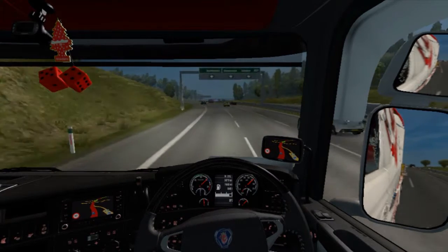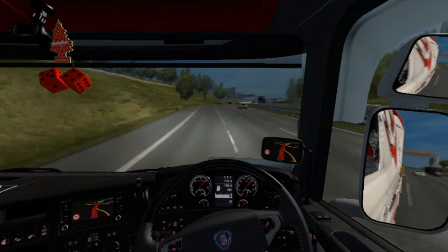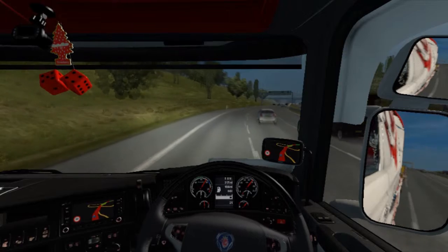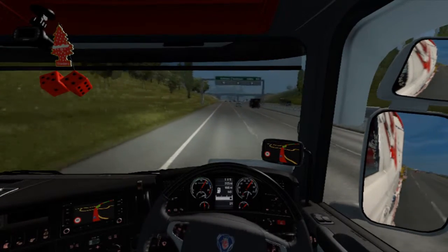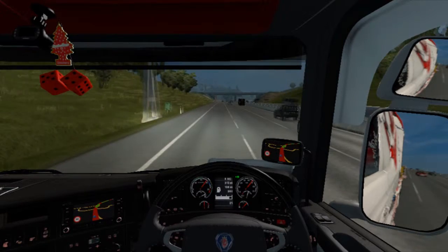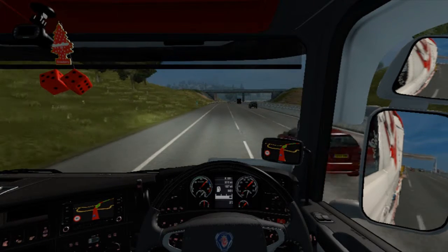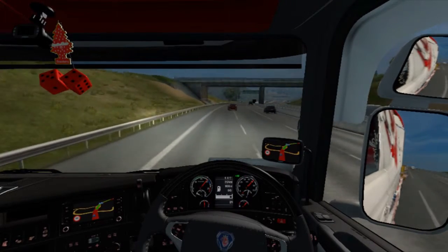A standard truck can weigh about 10 tonnes on its own — so this truck is probably about 15 tonnes. So you're going to be looking at a good 70 tonnes combined when you count the load, trailer, and truck. And apparently nobody wants to let me out.